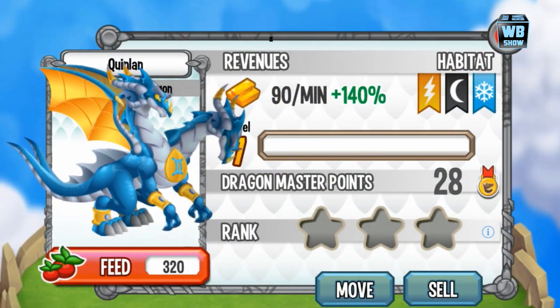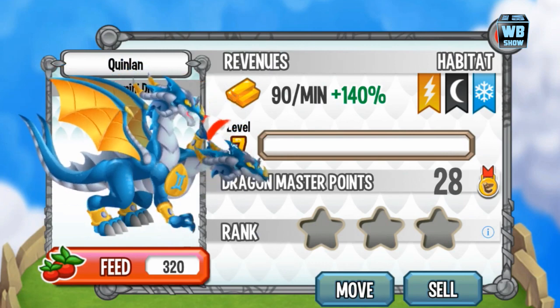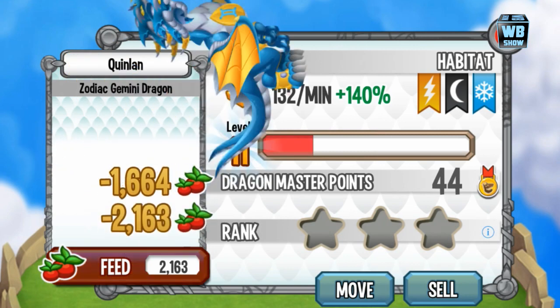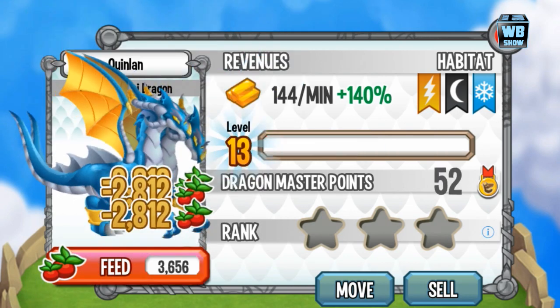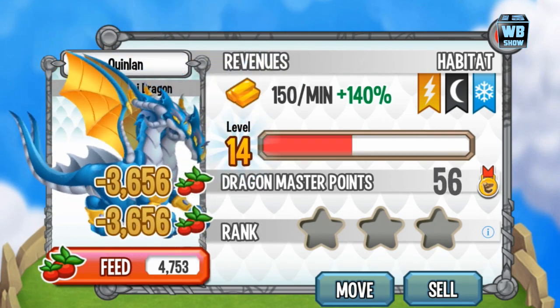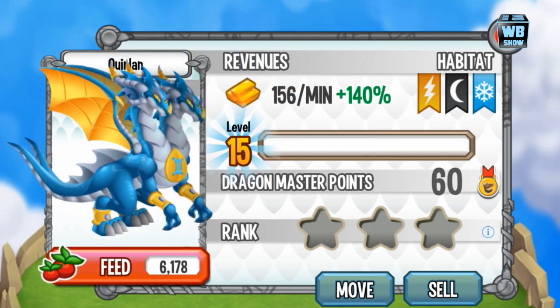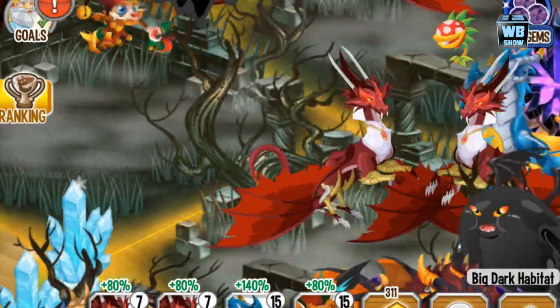It's a three element dragon — elements of electric, dark, and ice. We're gonna level it up to level 15, which is gonna cost about 100K of food. We're down to about 200K, so only two more dragons and we can't do any more leveling up.